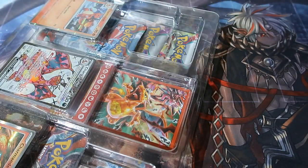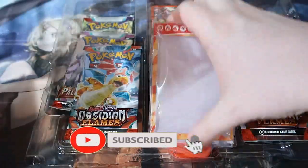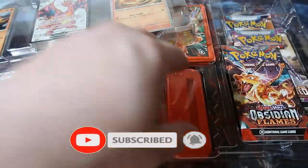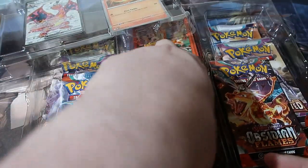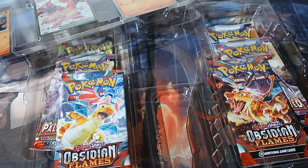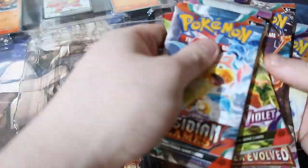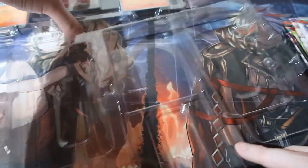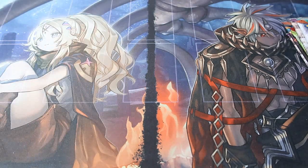So two big boxes are coming up next, which are ETBs. Let's crack this open - another one of these which I really love. To the side you've got six packs: Obsidian Flame, Scarlet and Violet, and Palia Evolved. And of course you get yourself those beautiful promo cards.